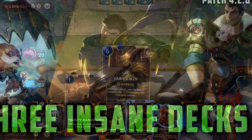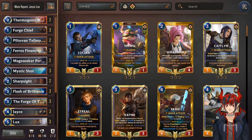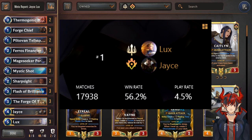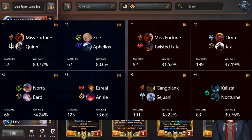Welcome to meta report. To start us off with the best performing deck so far this patch, we have Jace Lux. To no one's surprise, with a win rate of 56.2% and a play rate of 4.5%, it is extremely popular and extremely powerful. The best matchups for this deck are Scouts, Zoe/Ofelios, Nora Bard, and Ezreal anti-control.